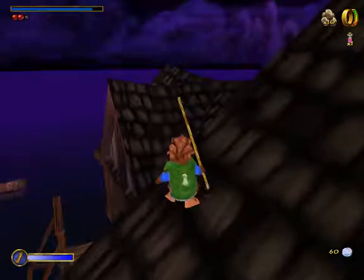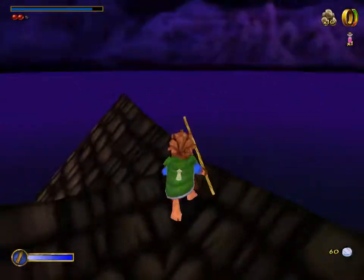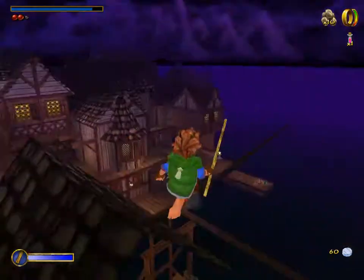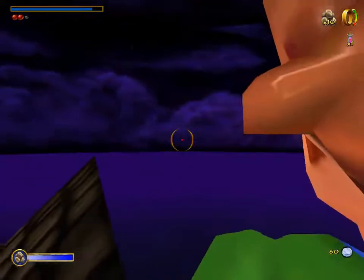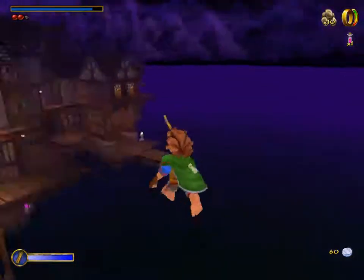How to get to the warm welcome end level trigger. You want to be standing about here. Aim at this little gap in the clouds. Long jump, let yourself drop down.